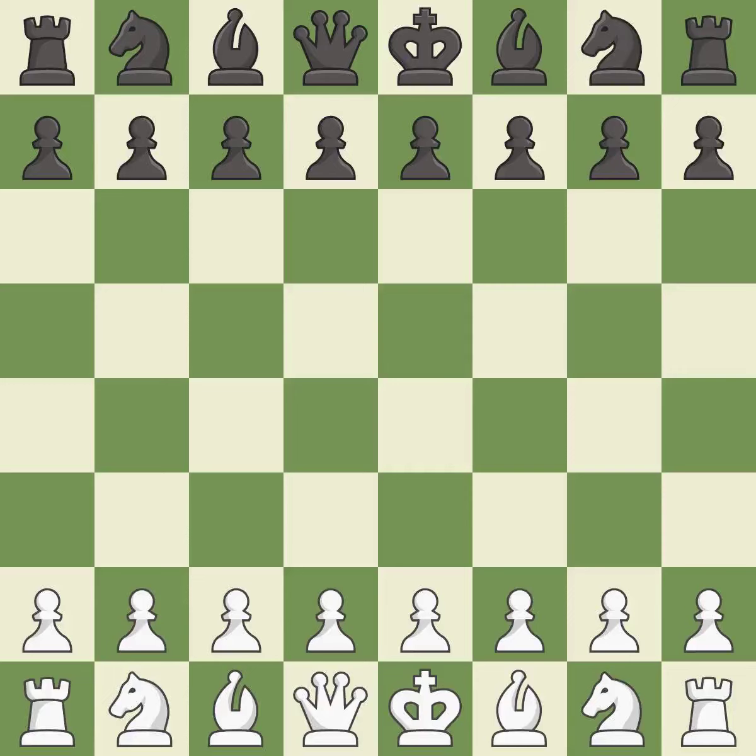Reti opening, Sicilian invitation, 2.g3. That was a serious, intense game. White really outplayed black in that one. The opening was balanced, but white overpowered black in the middle game.